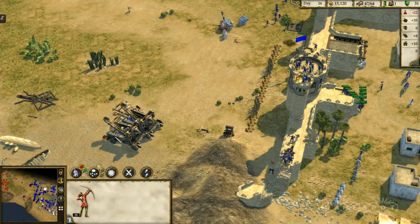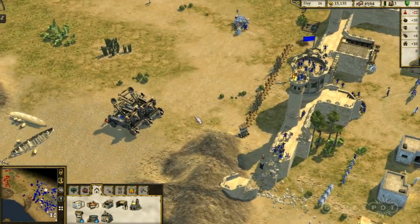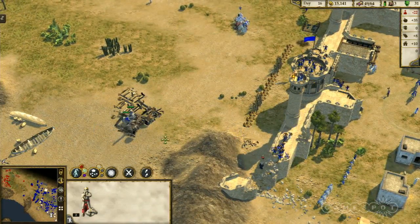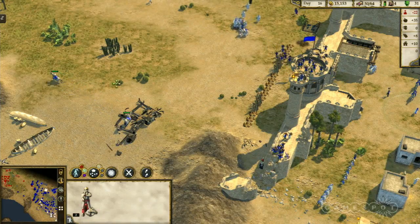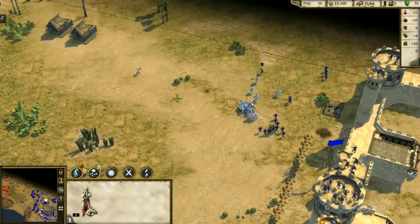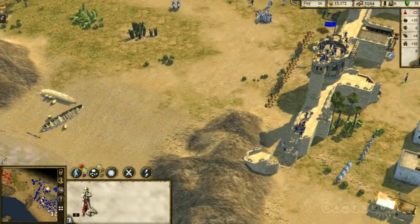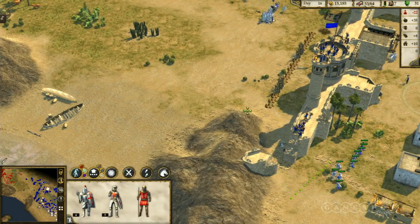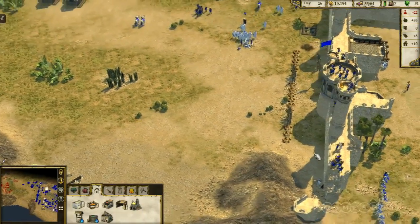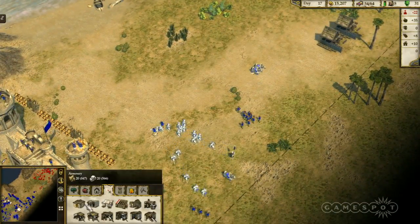Mr. NoLife on Twitter asks: how many familiar faces will we see from Stronghold Crusader 1? There will be two familiar faces. There'll be eight AI characters at launch and we've already revealed five so far. Who the two returning characters are, I'm not going to say yet, but some will definitely be returning.